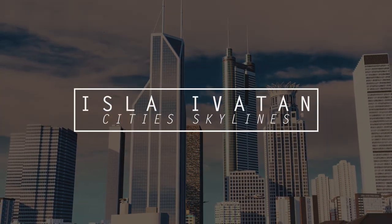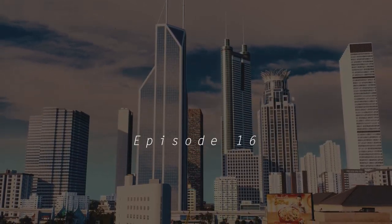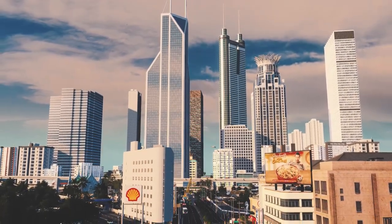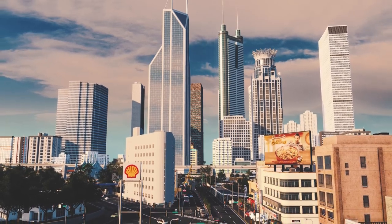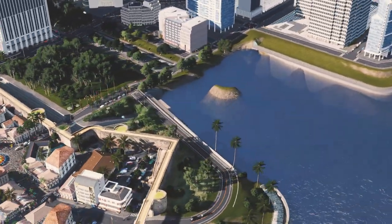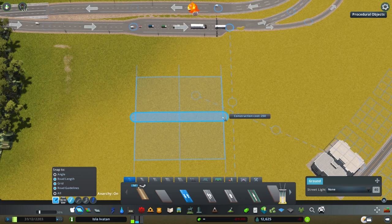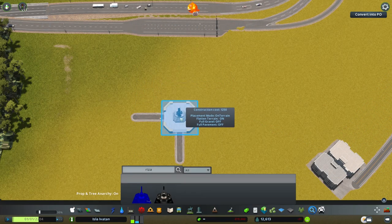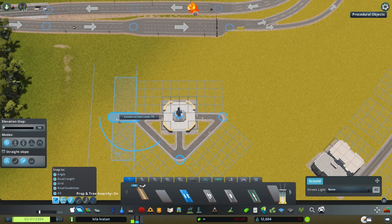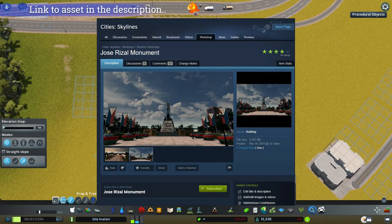Good day everyone, welcome back. In this episode, we're going to learn about the national hero of the Philippines, and I'm going to use the very first Philippine asset I created for City Skylines. Let's begin. I started creating Philippine assets for City Skylines over a year ago because there wasn't really much available in the Steam Workshop at the time. And there's no other best asset to start with than the most famous landmark in the Philippines, the Rizal Monument.